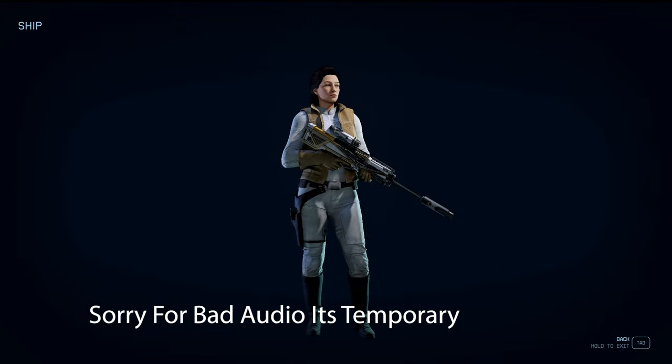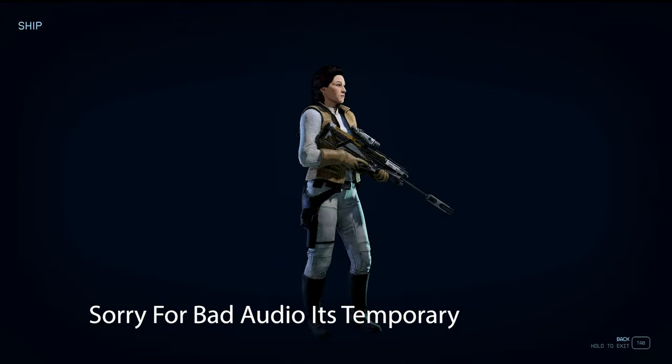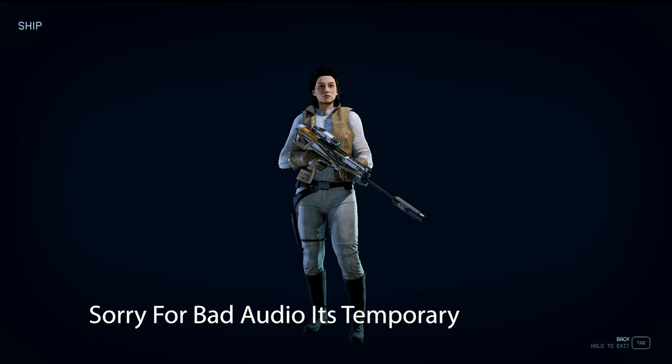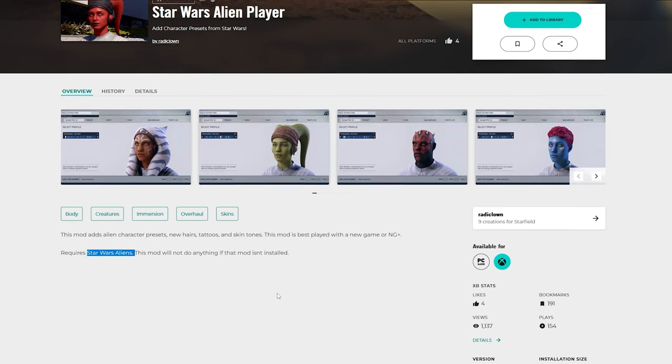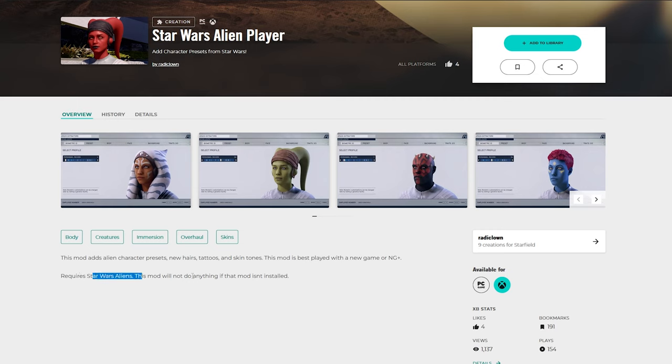This ties in perfectly with what we were just talking about — the next mod adds alien presets when you start a new game, go to New Game Plus, or modify your character at Porrima. To get this working, you also need the Star Wars Alien mod. We'll cover both of these together — starting with Star Wars Alien Player, assuming you've already downloaded the Star Wars Alien mod and started a new game or New Game Plus.